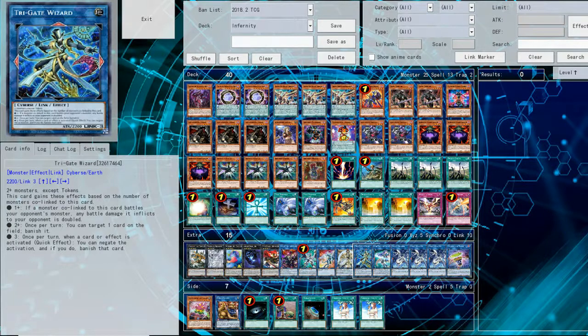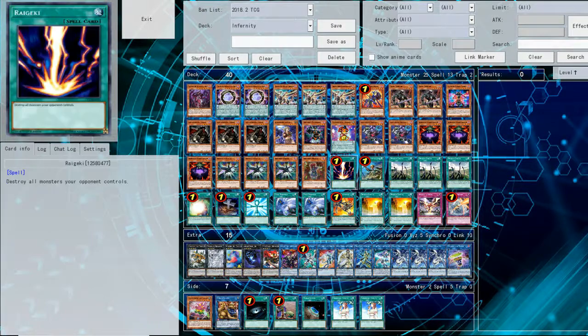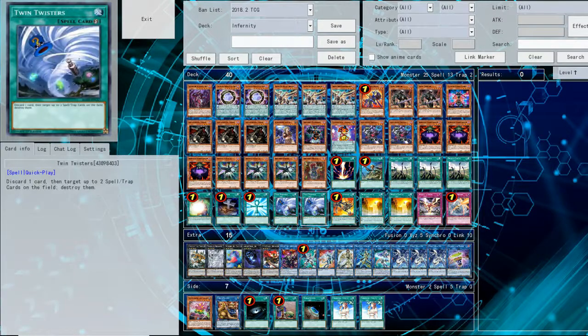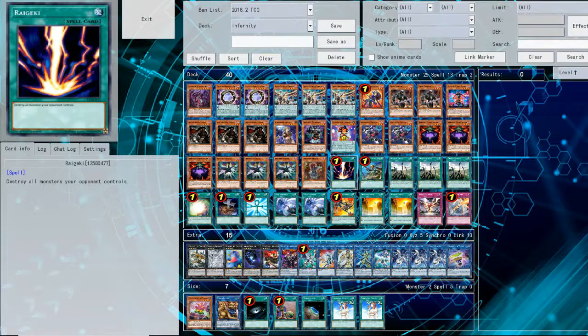This deck does a lot of spamming, so even if you don't really FTK, you can at least link out and just make Trigate. This is my decklist right now — it's probably not the best, but I really like this build. You probably could change cards like Raigeki and Toon Twister since you're usually going to go first anyway, so Raigeki doesn't really matter. Let's get right to the replays.